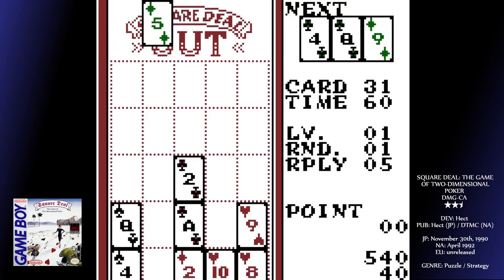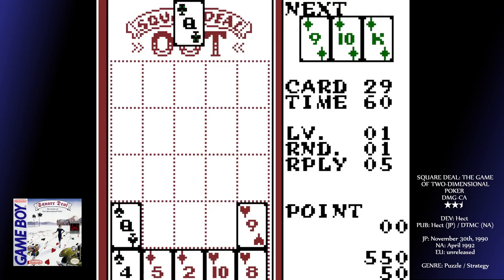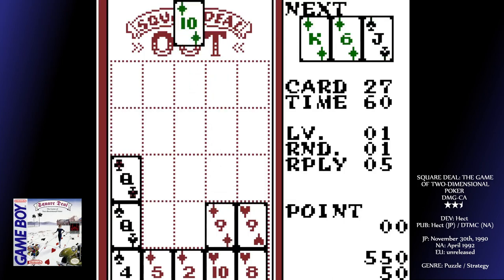If you have any cards left over once the deck is done, then you lose 50 points per card. If your points total runs into negative, you're done. Seems logical. You start with 1000 points.